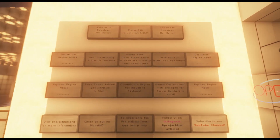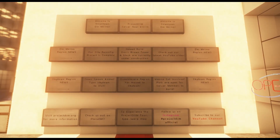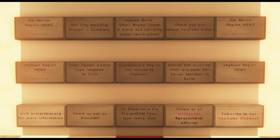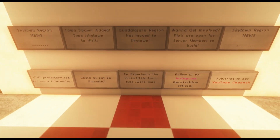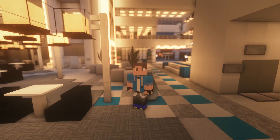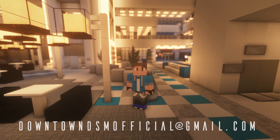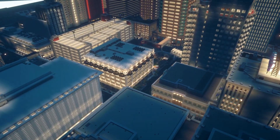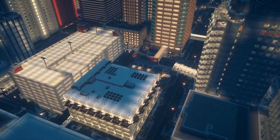Next you'll find our news board, which will tell you the latest information regarding the server. This may include projects that we're currently working on and other ways to get involved. We have more interactive signs at the bottom for your access. Congratulations, you've successfully joined Project DSM Minecraft server on 1.14.2. If you have any more questions you can shoot us an email, post a comment below, or contact us directly on the server. Enjoy the beautiful views of downtown Des Moines and I'll catch you in the next one.